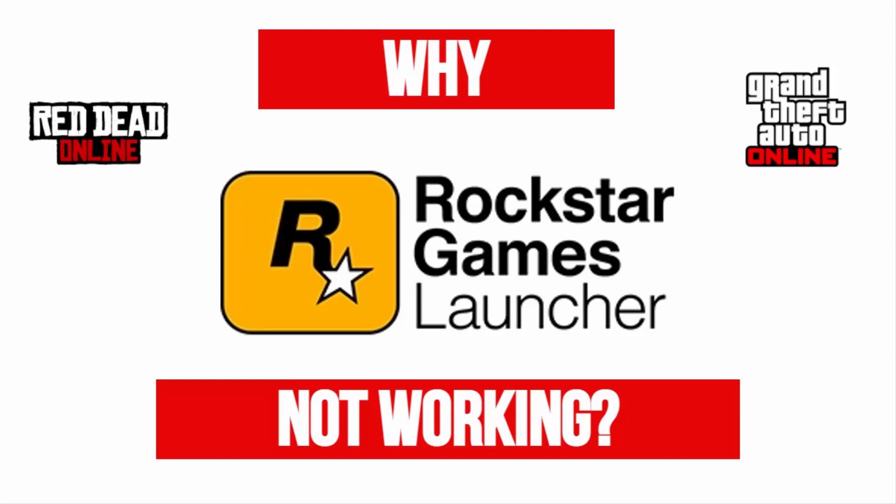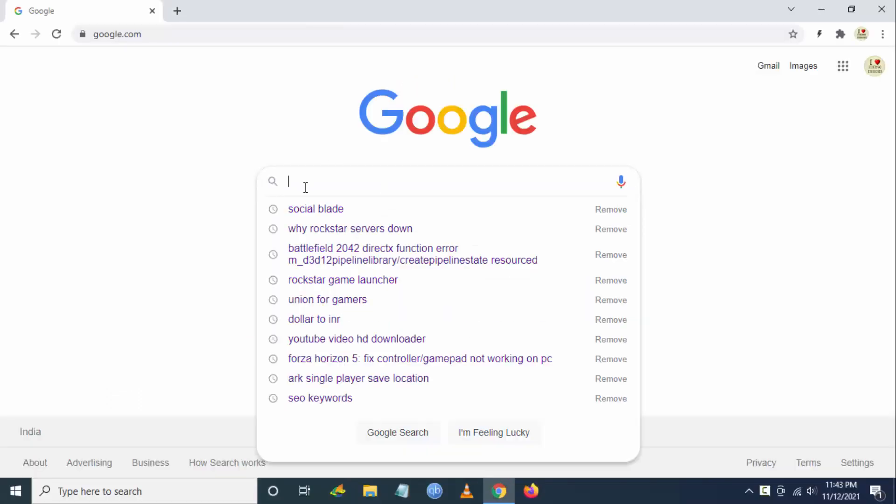Hello YouTube, today we're going to see why the Rockstar Game Launcher is not working. The server for the Rockstar Game Launcher on PC has been down for nearly 24 hours, and PC versions of Rockstar games have been removed from sale on the company's website. This outage is due to the launch of GTA Trilogy. As this is a server issue, it takes some time for Rockstar to fix these errors. Due to this, you cannot access Red Dead Online for PC, Grand Theft Auto Online for PC, and the Rockstar Game Launcher will not open.